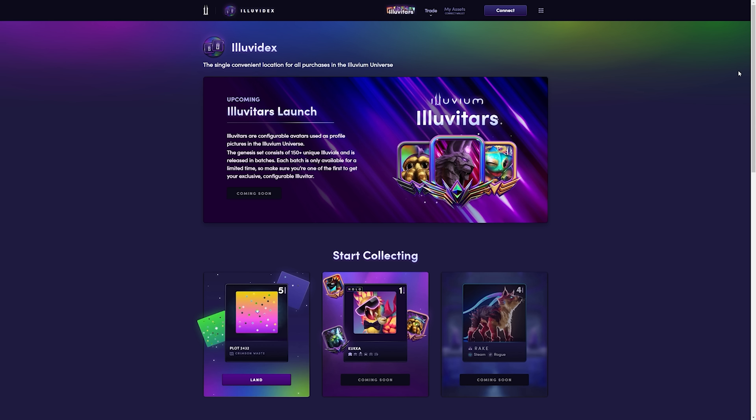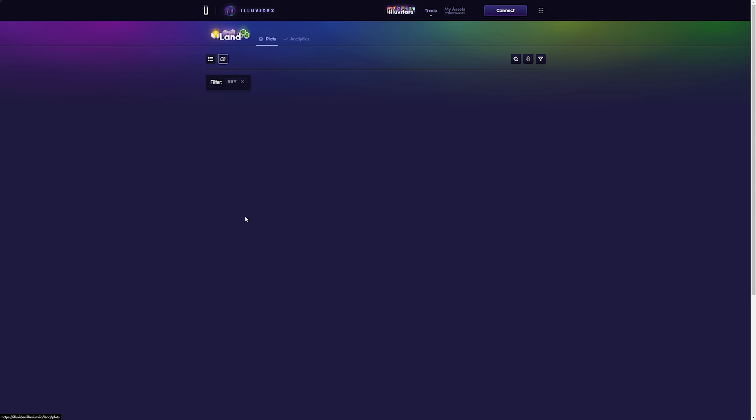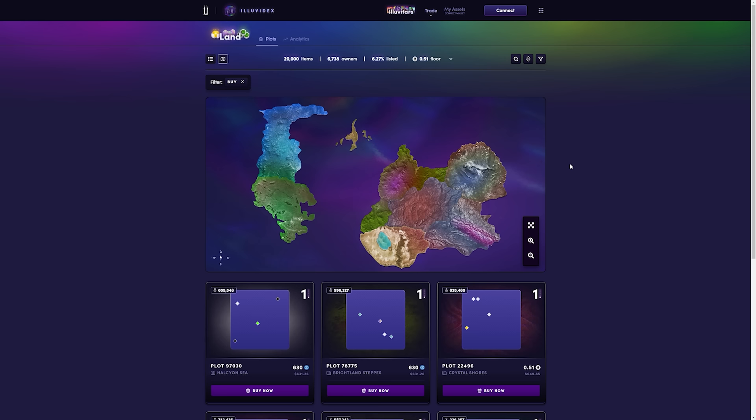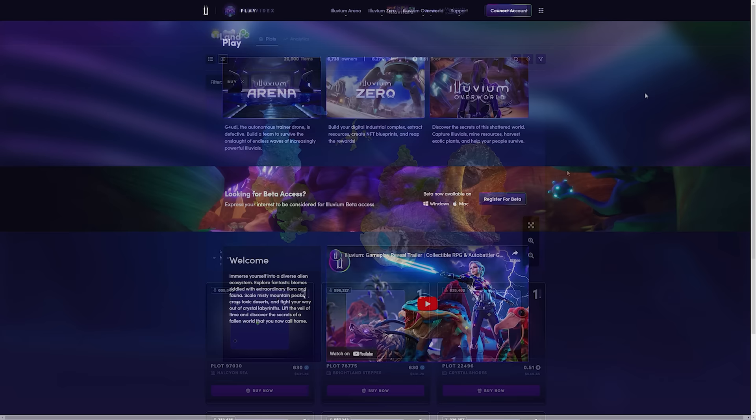To gain access to the Illuvium Zero Alpha, you'll need to own at least one plot of land. These can be purchased through the Illuvidex. Just please note, me showing you the Illuvidex in this tutorial video is not financial advice. You'll see the land button here on the official market exchange. You can explore plots, sort by region, by tier, and different attributes of the land. Please note that the free-to-play land plots will not be available during the Alpha testing phase, though they will be accessible once the game launches in open beta. Those free-to-play plots are not connected to the blockchain, and you will not be able to transfer anything from them to other games.